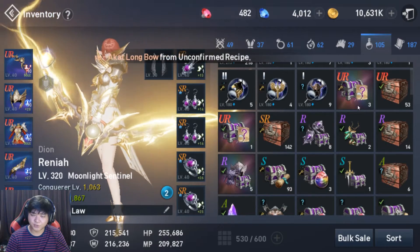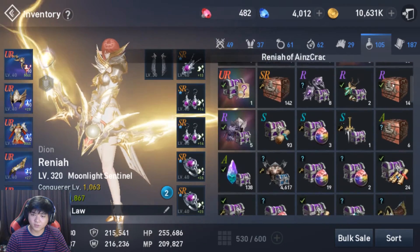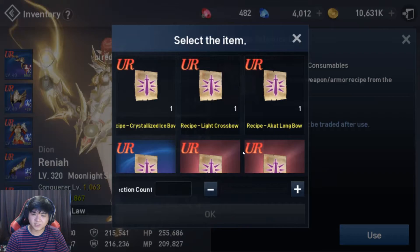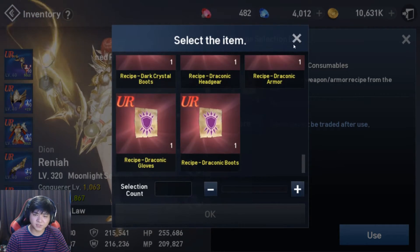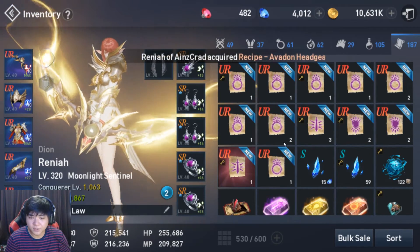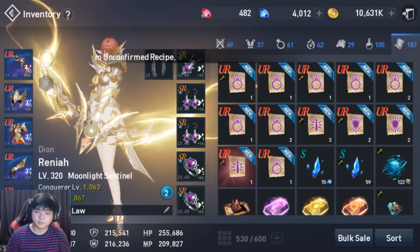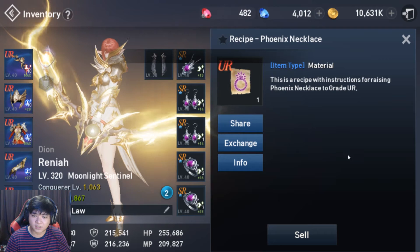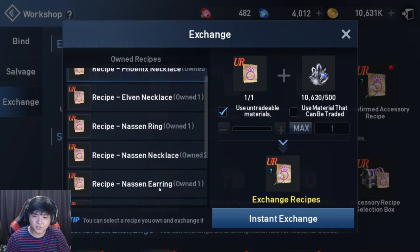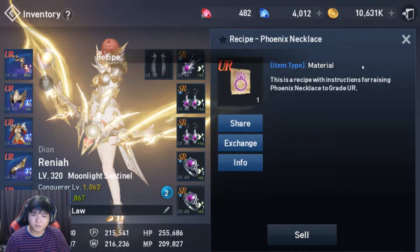So from the selection boxes, you actually can't get accessories. The recipe selection lets you get every single one except accessories, which kind of sucks. So overall we got 10 accessory recipes. We were able to get like 10,000 total, and we need 500 to reroll — oh my god. So let's see how much scraps we can get from all the stuff I saved.